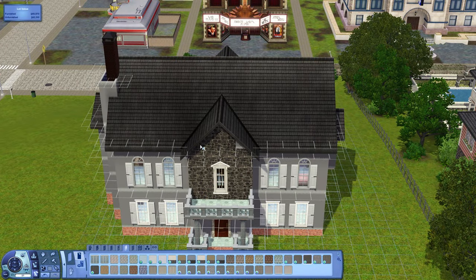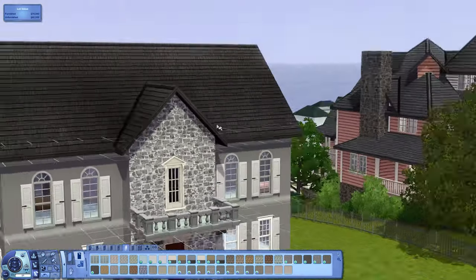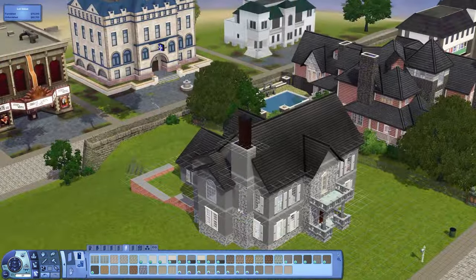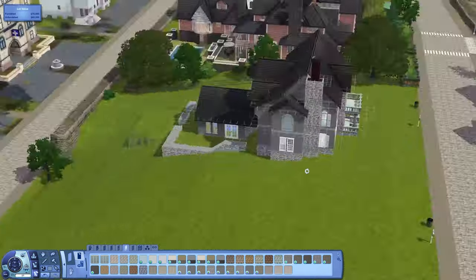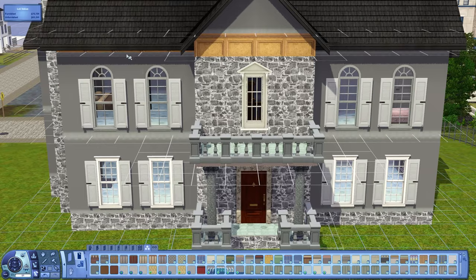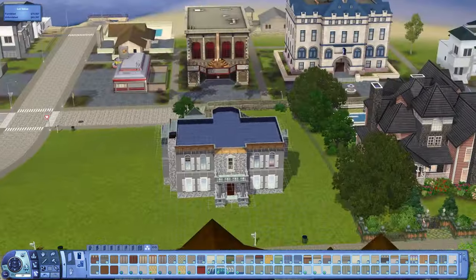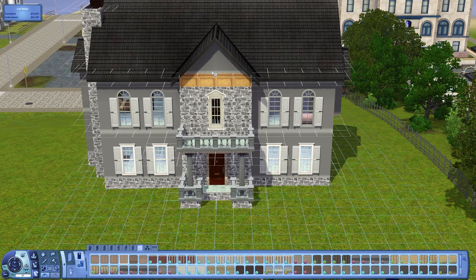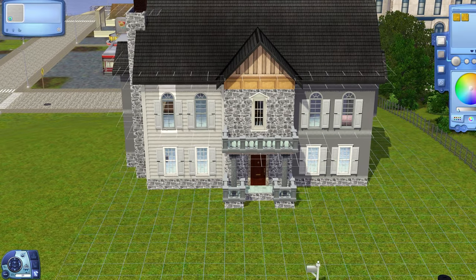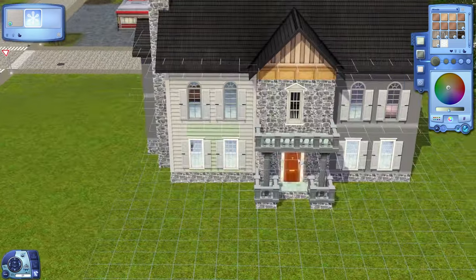Moving the kitchen allowed me to make the dining room larger, which is nice. Now I'm beginning to work on the exterior colors. I went with lighter stone initially but changed it in the end. And of course, as you won't be surprised to hear, I make the whole house one color and then change my mind later — basically every time.